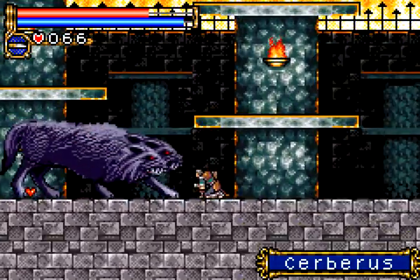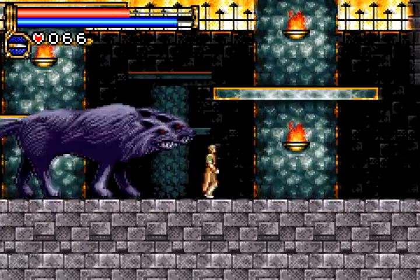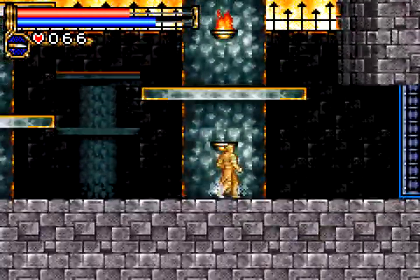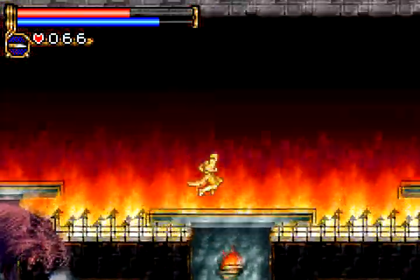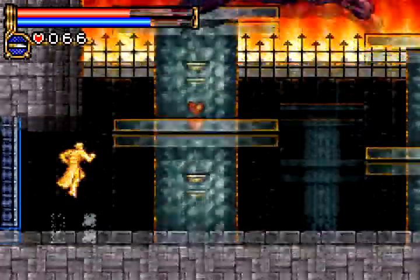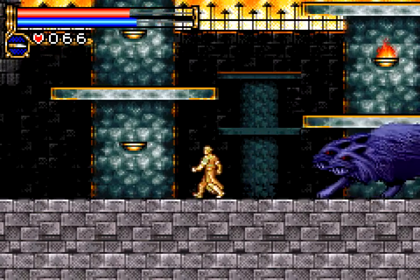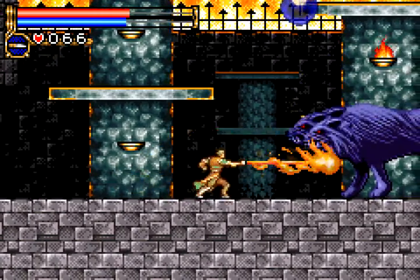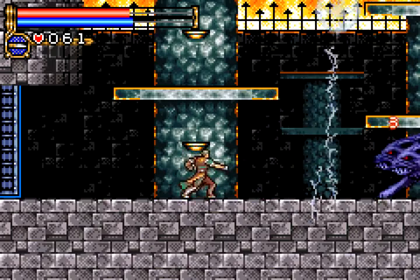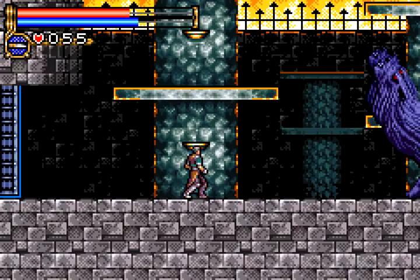Is he gonna jump at me? Oops - I did not try to do that, and there he jumped at me. When he howls, he'll change form into this laser beam hyper-beam-shooting form. Now he howls, he's invincible right now and he's blue - shoots out these lightning bolt things. I'll sit back here and throw daggers at his heads, one damage per head.